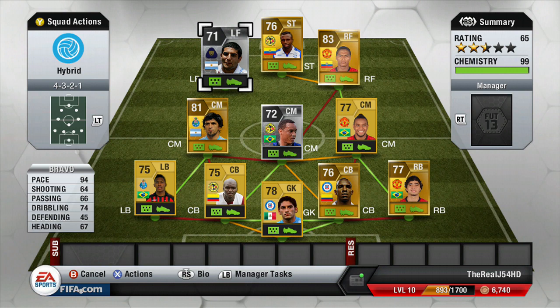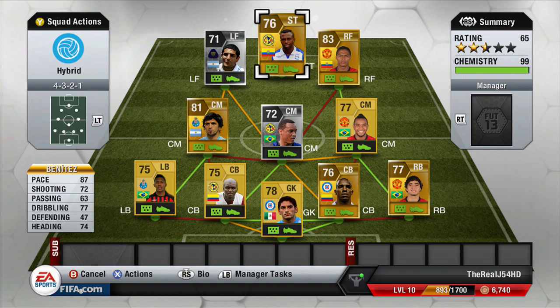I actually uploaded a little video last night — it's a new series of mine called One Minute Wonder — and it features Martin Bravo. A lot of you guys really liked the two goals I uploaded of him, so I'll put a link in the description below and there'll be an annotation on screen at the end. He only cost me around 3,000 coins, and you can pick him up for around the same price on PS3 — this is obviously on Xbox. Benitez cost me around 750 coins and is by far the best striker I've used for this rating. He's got four-star skills and four-star weak foot.